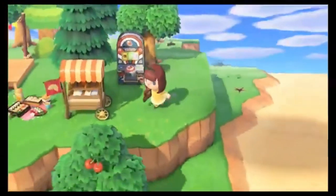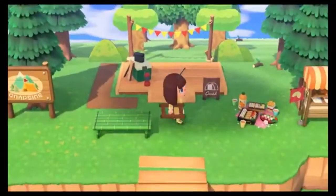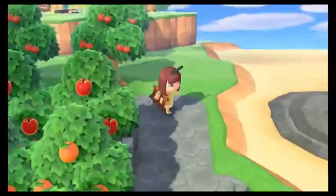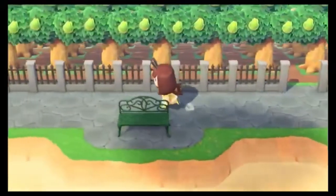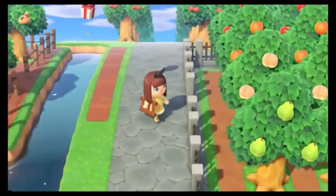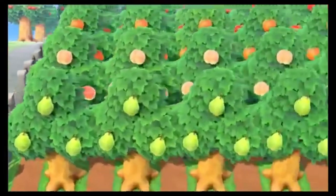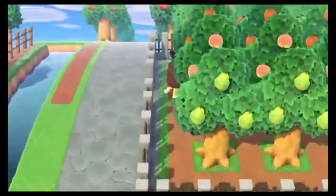Then we come upon the backside of the campsite, which is mediocre — it's okay, but this is what I've got so far. I haven't really worked too hard on this. Then I have an incline here which we walk down, and we have my little fruit forest. This fruit forest won't be like this forever — I plan on cutting it down to size once I get more money. It's set up so that if I shake the trees, I can't really see the fruit, which is really annoying.